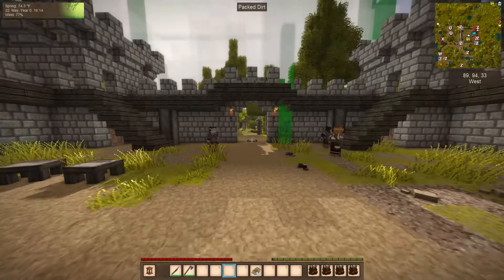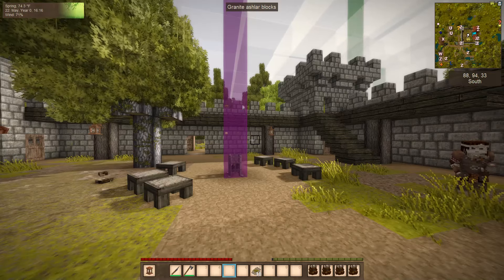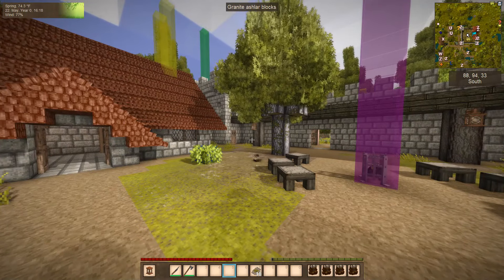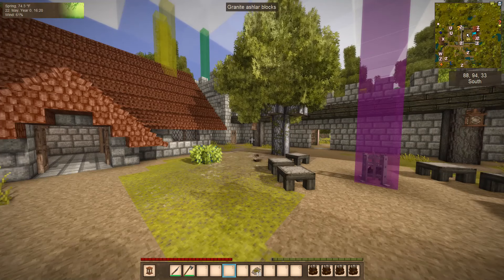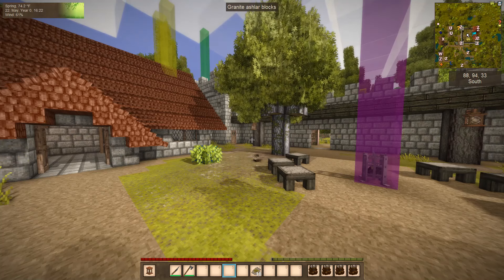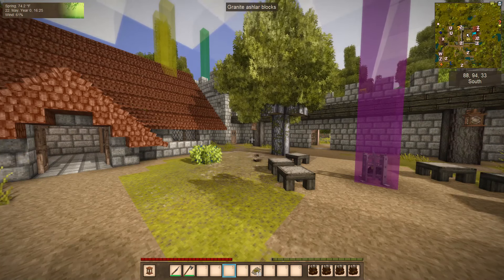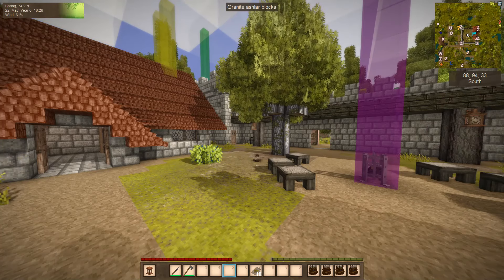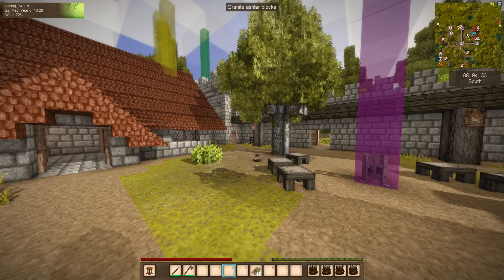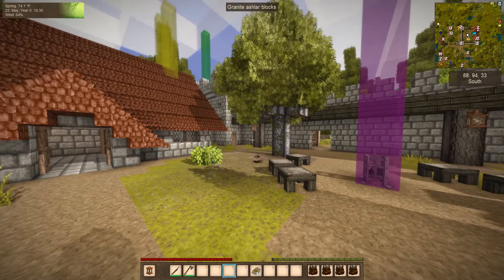Now that I've got the rainbow highlight on, how do I shut it off? Good question. There are a couple of other things on here I still have to play with to understand, like highlight the path a villager would take, and highlight the path along path blocks. One feature I did play with that I really like is generating villages — I like that idea. So I can make a village wherever I want it.